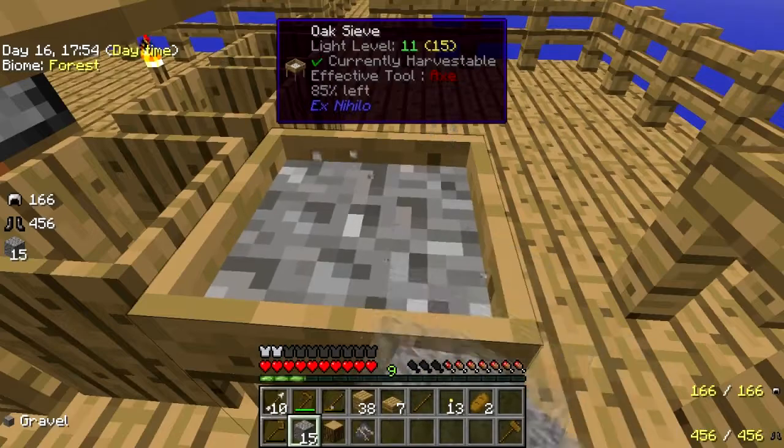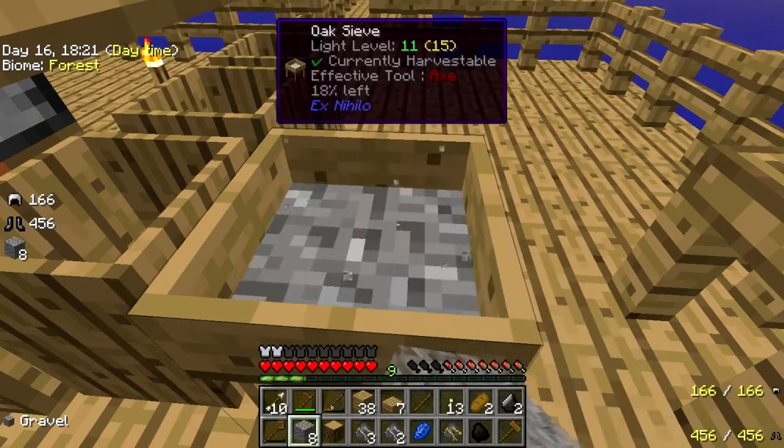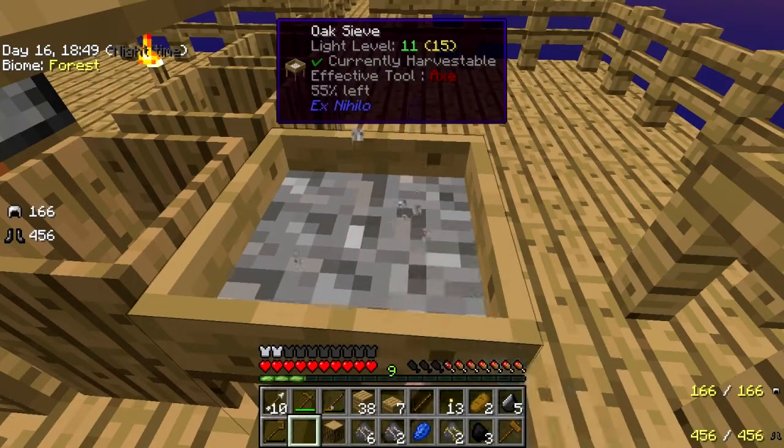Iron — good. Mama needs iron. Come on, give me iron. You're going to give me three and then just leave it there, aren't you? Yes, son of a gun. Bunch of nothing — there we go. That's more like it. Six — can we go for eight? No, I don't think we can. Seven.